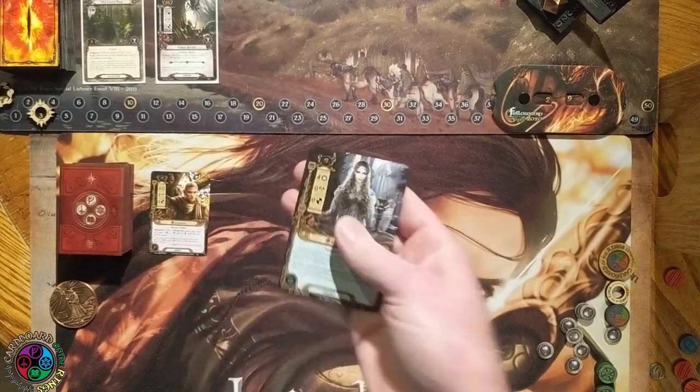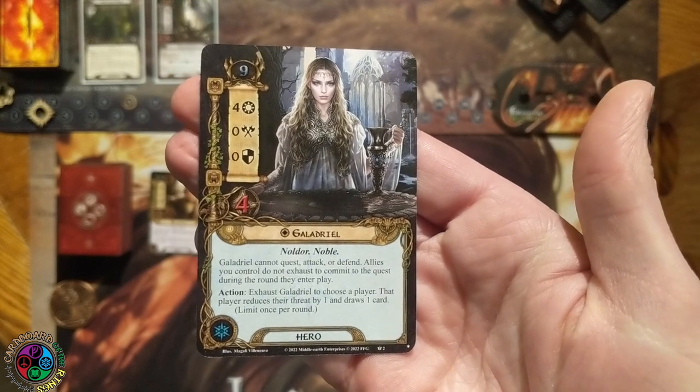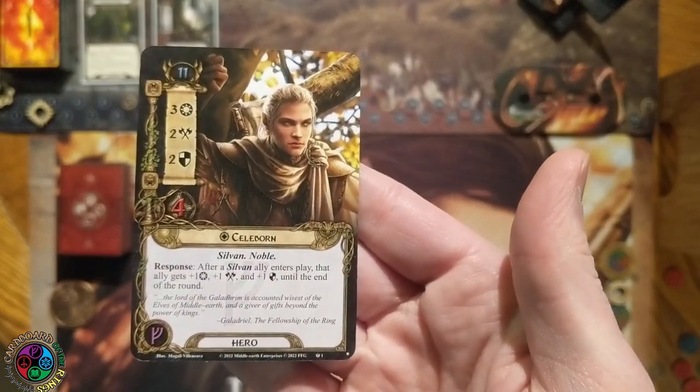He is joined by a hero that is one of Caleb Grace's favorites — Galadriel. She's 9 threat, Spirit, 4 willpower, 0 attack, 0 defense, 4 hit points. Noldor, Noble. Galadriel cannot quest, attack, or defend. Allies you control do not exhaust to commit to the quest the round they enter play. And then as an action, you can exhaust Galadriel — a chosen player reduces their threat by 1 and draws a card. She's great at keeping your threat low and giving action advantage with your allies.